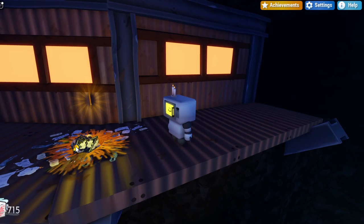Once you reach this platform up here, there should be this little ticket floating above this little nest. So once you find this ticket, you can go and touch it and you should get the Loft Nest badge.